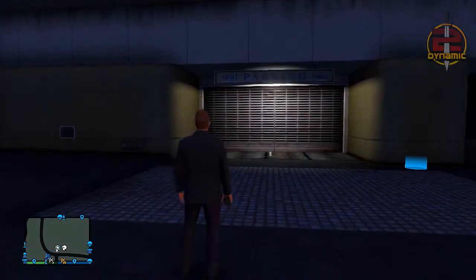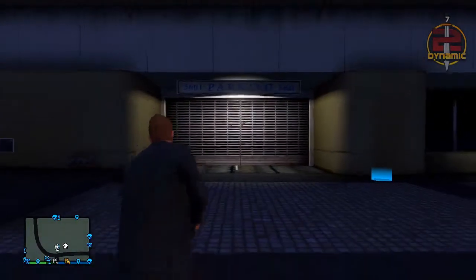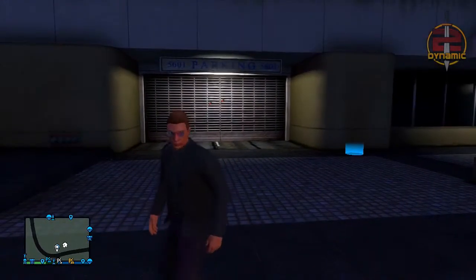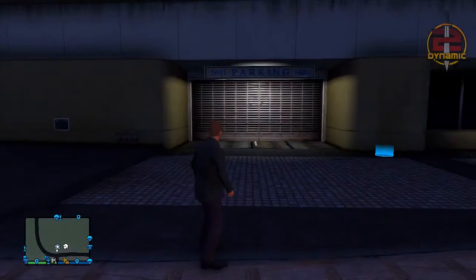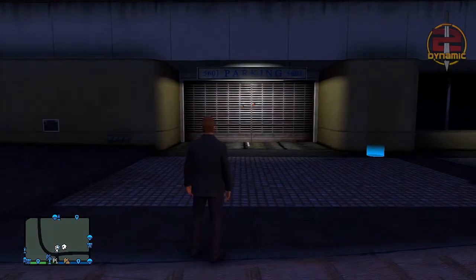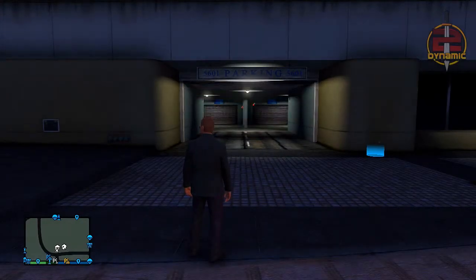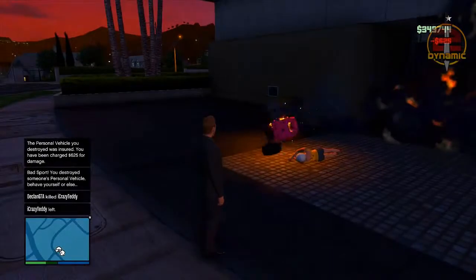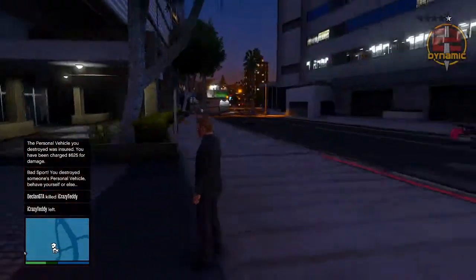Starting off this car duplication glitch, you do need a friend to get this to work. I'm going to be showing you from two different perspectives in this video, so try to follow me closely. The person standing outside the garage needs to place two sticky bombs on the garage door, like you just saw. As you can see, I have two sticky bombs placed on the garage door, and then the other person inside the garage who is duplicating the vehicle needs to drive the vehicle they want duplicated outside of his garage. As soon as you see him driving out, you want to blow up the sticky bombs so his vehicle gets destroyed.